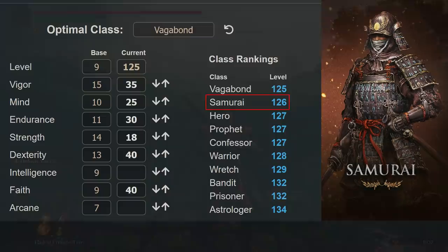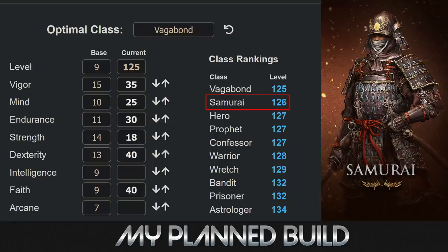In the case of bleed and poison, those scale with Arcane, so I don't know if I'll need to invest in Arcane to be effective or if a bleed resin or buff from some swords can be enough. We'll have to see when I stream the playthrough on YouTube launch night. Because of all that, I will be going Samurai — this planner will be linked in the description below. Samurai is basically a one point difference from Vagabond except you start with a katana and bow, so it'll get me closer to power stancing katanas faster.